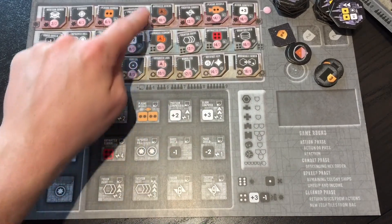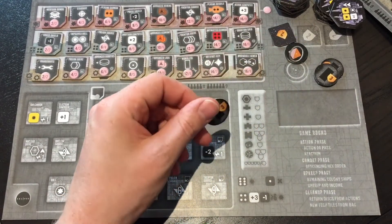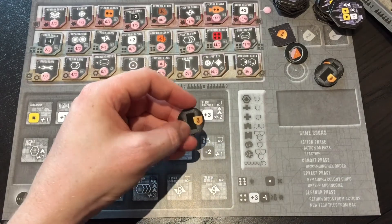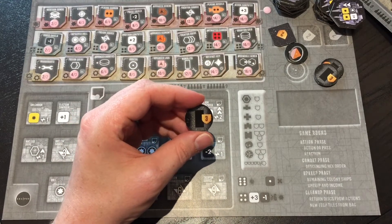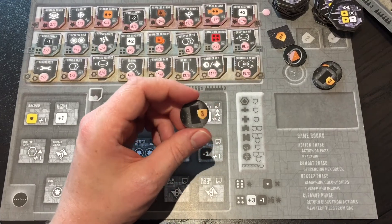We've then got monoliths. Monoliths are on the flip side of the orbitals, so they're double-use tiles. They are worth three points at the end of the game if you control them, so whichever player controls them gets those three points — they can become a real objective.